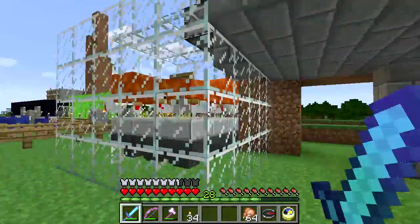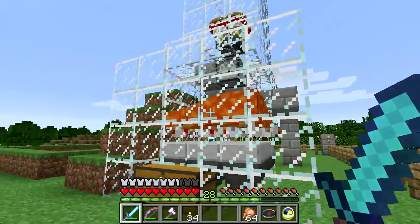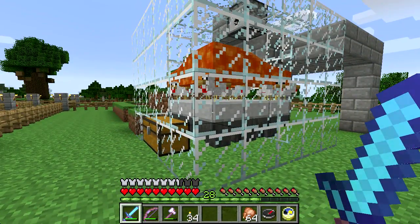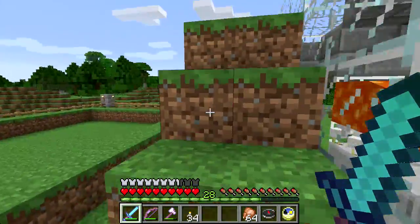It should be pretty straightforward, and it's not that resource intensive. Obviously I had to go on a sand run in order to make all this glass, but I just wanted to be able to see what was going on on the inside. It is a completely sealed system. I don't have a way of turning it off.